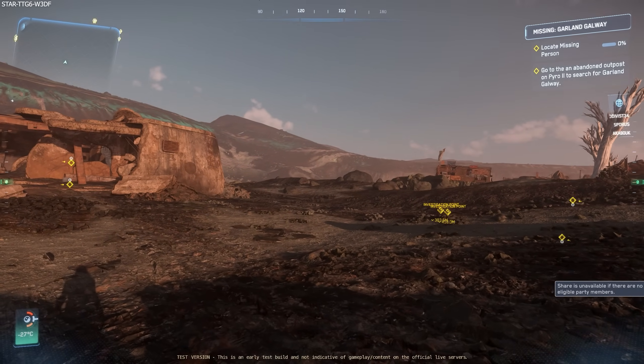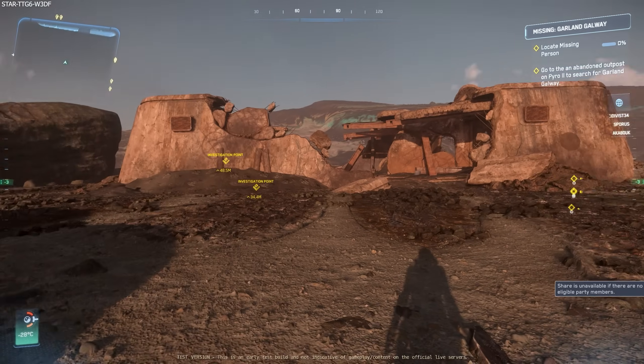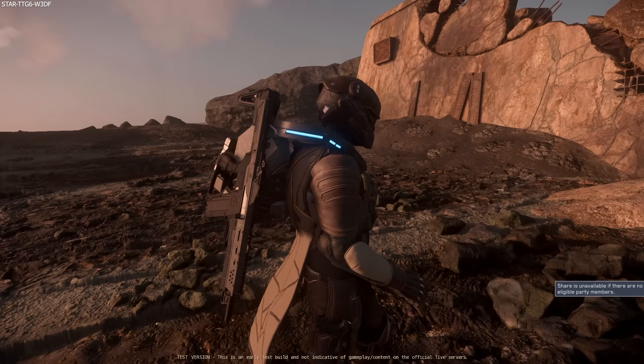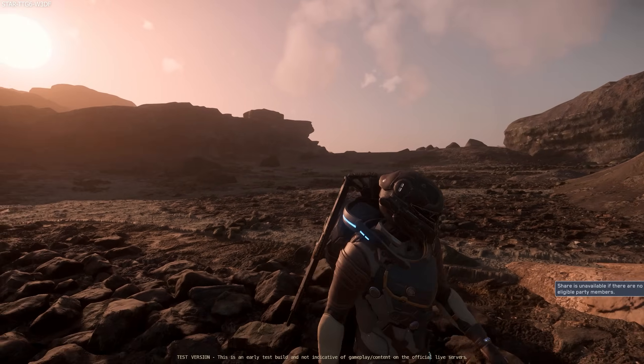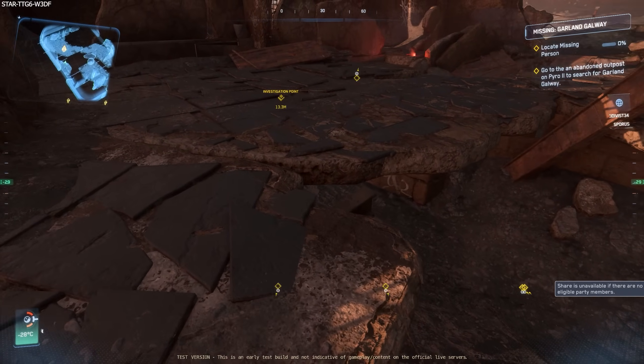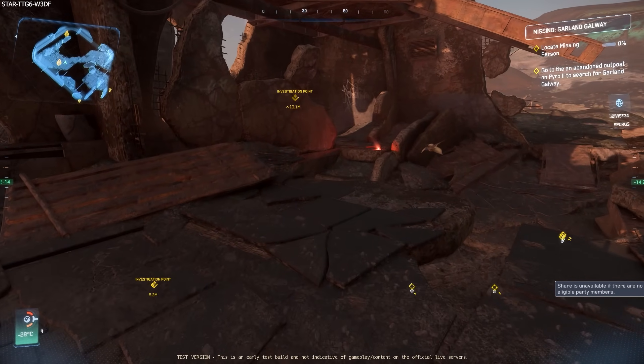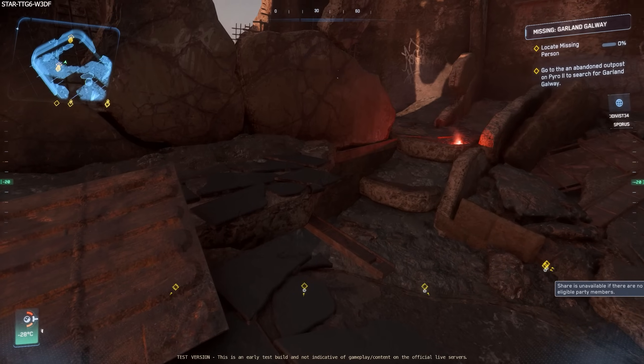Having all those markers clutters the HUD with more UI, and I much prefer less UI. I just like the freedom of exploring and picking where I go and look, rather than being magically told where to go. Because all you're going to do is go to those specific locations and then get out of there, rather than actually take the time to search. But that is just me.